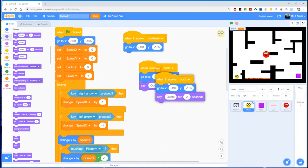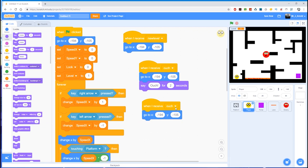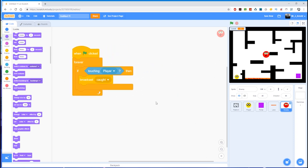The player isn't listening for 'caught' yet, so we need to duplicate the 'ouch' handler, get rid of the ouch message, and switch it to 'caught'. Now the player: when it receives 'new level' from the portal it goes to the start position; when it receives 'ouch' from the lava it goes to the start position and says ouch; and when it receives 'caught' from the enemy it goes back to the beginning coordinates. The player is doing slightly different things depending on which message it receives.